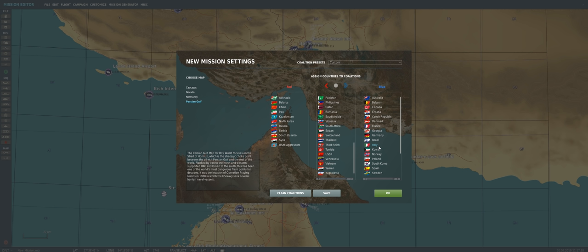We've got Kuwait on the blue side too, so that's good. I almost always, especially on the Persian Gulf map, put USAF Aggressors on the red side, just because sometimes Iran doesn't have all the units I want assigned to it. For example, if I want ZSU-23-4 Shilkas, I can use the USAF Aggressors and place units like that.